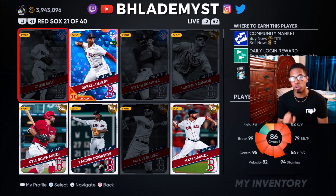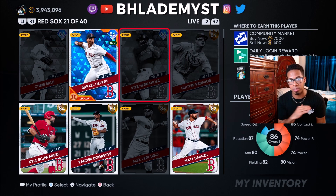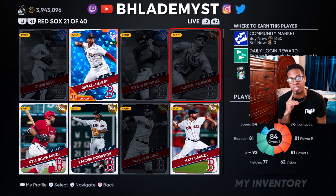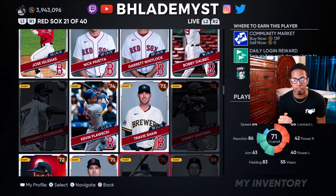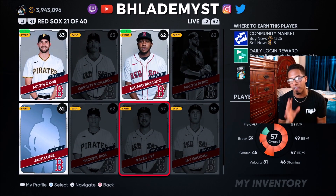Do not make the mistake of quick selling your cards carelessly. A diamond — no matter the overall — will always have a quick sell value of 5,000 stubs, sold to the CPU at a fixed price with no 10% community marketplace cut. A gold is always 1,000 stubs, a silver is always 100 stubs, a bronze is 25 stubs, and a common is 5 stubs.